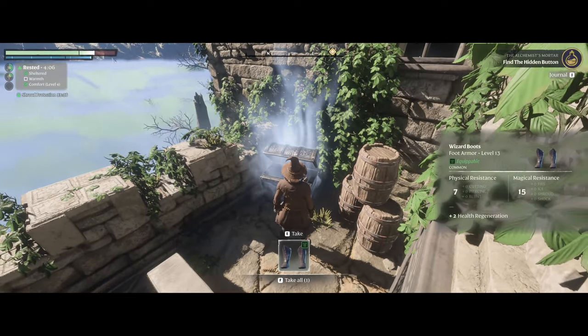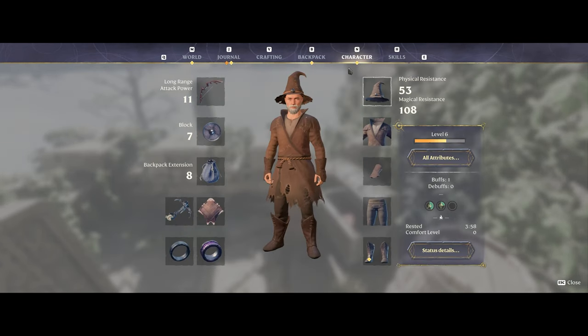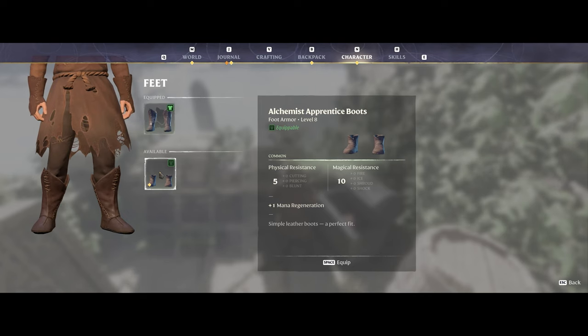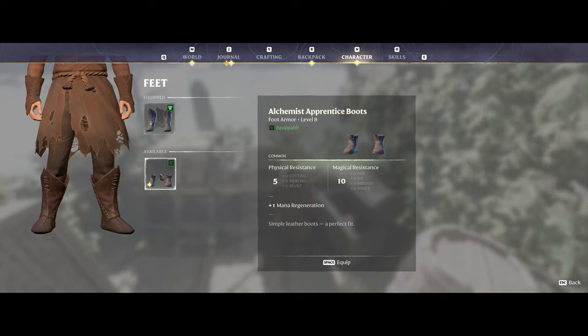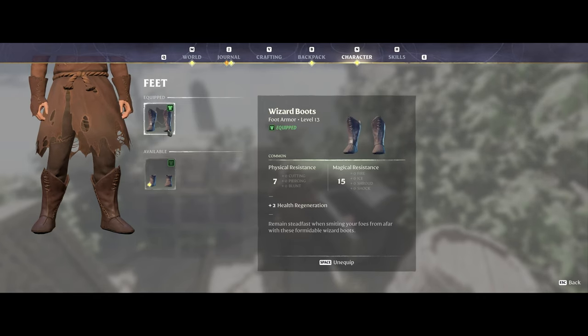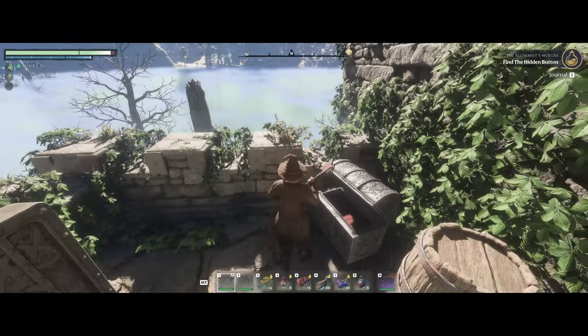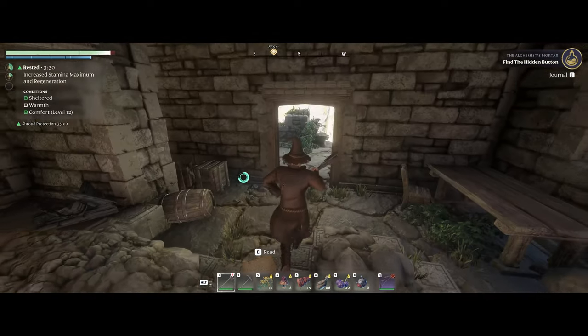Wizard boots - let's see if these are an upgrade. These are level 13, we have level 8 currently. We lose mana regeneration though, even though they give us health regen which is good. I don't think I want to give up mana regeneration to be honest - I'll hang on to them for the moment.